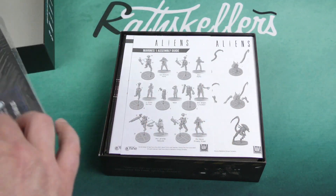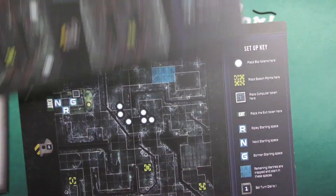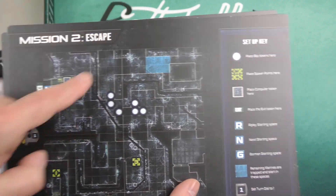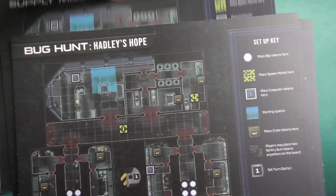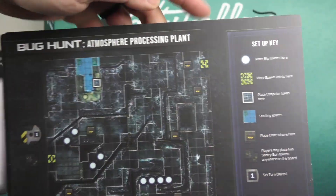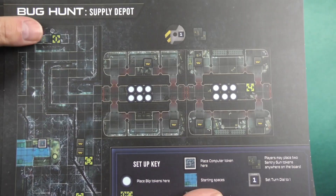So this looks like the setup for the different missions. We've got mission one, which is Newt, along with your mission goal and various rules specific to that mission, and how to set up the different boards. There's a rescue mission, a supply mission, a bug hunt, Hadley's Hope, an atmosphere processing plant, Outpost Alpha 116, and a supply depot.